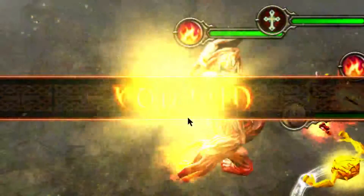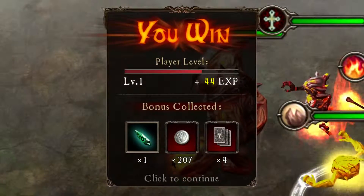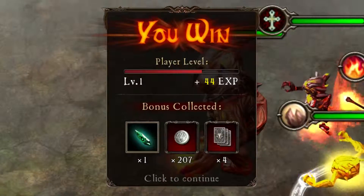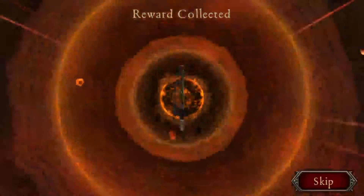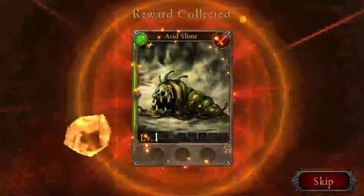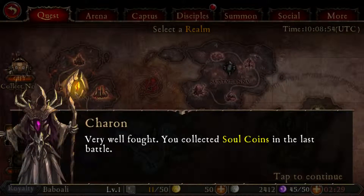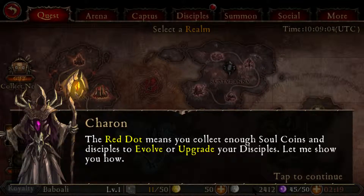Okay, I win again! I got four cards — 207 — I don't know what this is. I'll just say silver. I just skipped this; I don't want to spend all my time on this. The red dot means you collected soul coins, and the skip will evolve or upgrade your skipless cards.